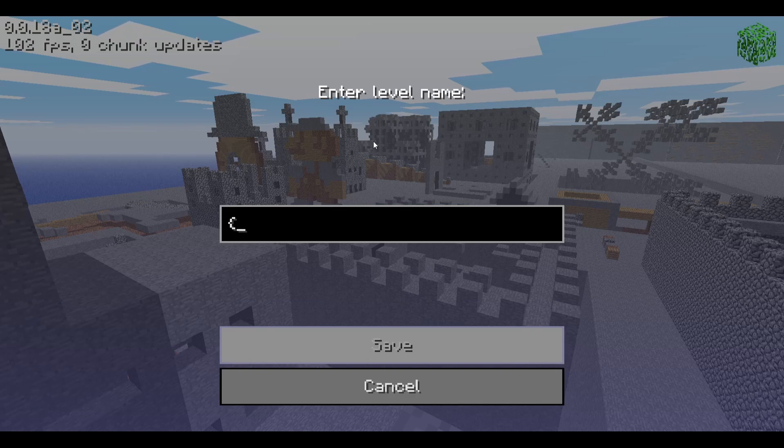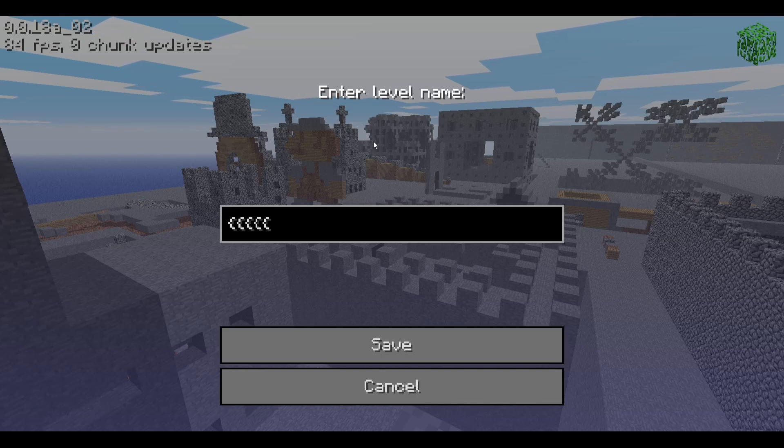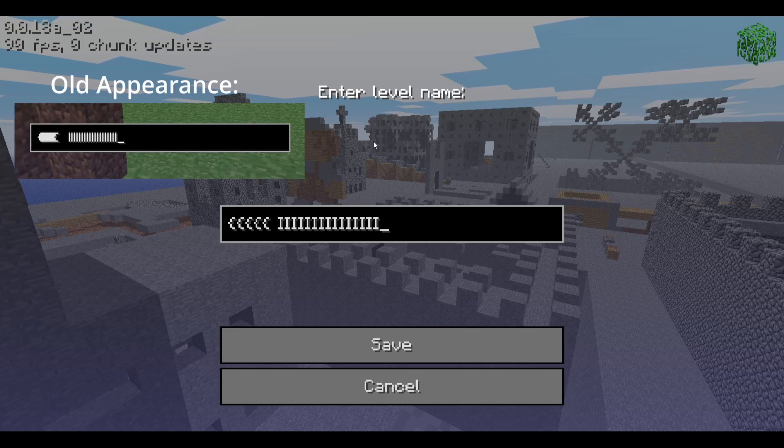The starting curly brace now has the proper width, so it won't make a line when we put a lot of them in a row anymore. And the I character has a top and bottom to make it look different than the lowercase l.